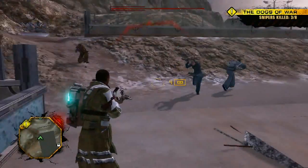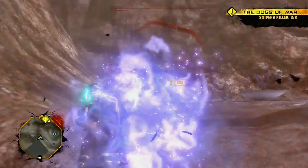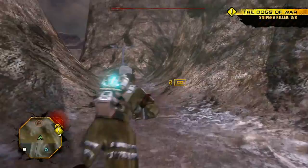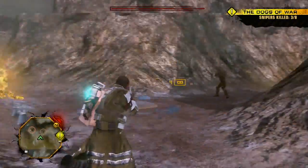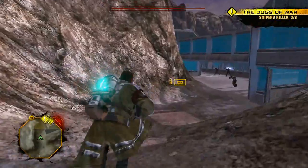Another weapon unique to Red Faction is the Nano-Rifle, previously seen disintegrating the floor beneath the sniper's feet. The Nano-Rifle works at a molecular level to instantly decompose a target. It also renders cover obsolete. Your enemies will find no sanctuary as long as your aim is true.